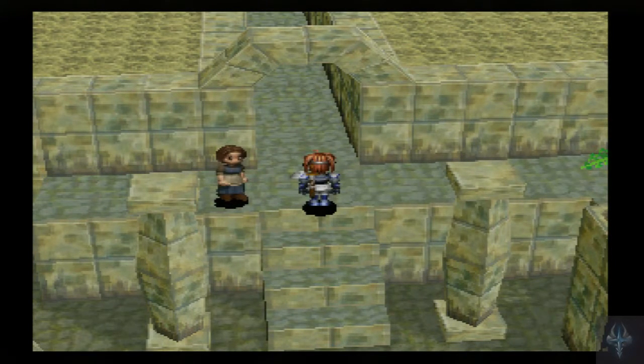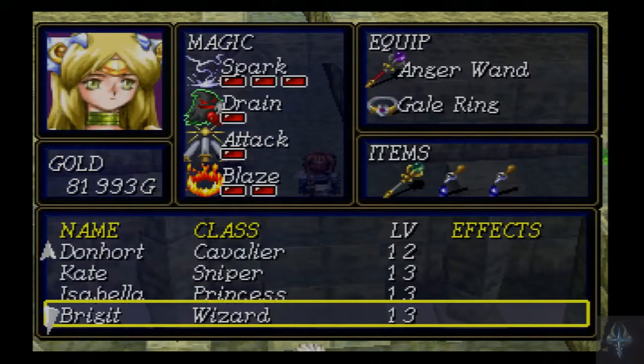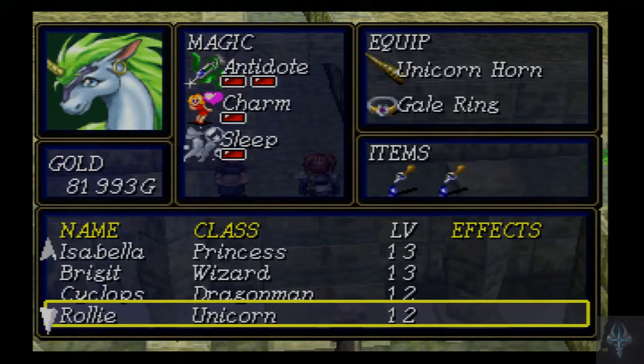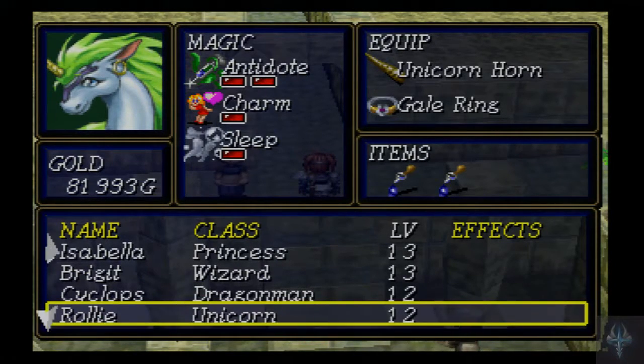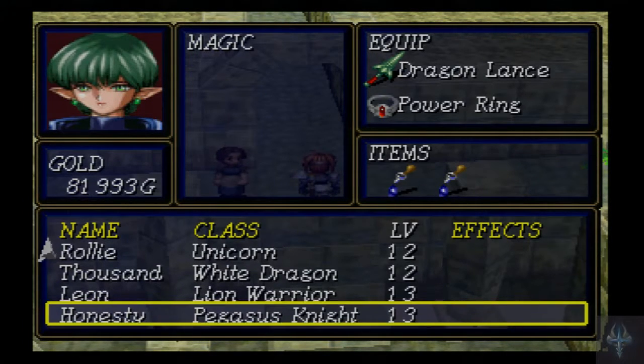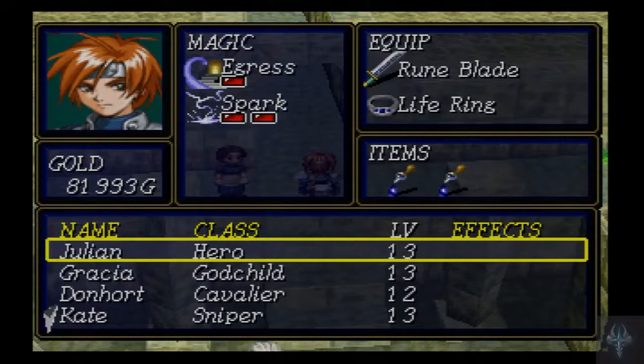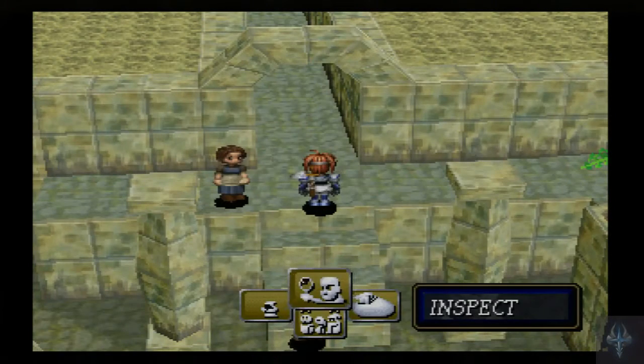Hello, ladies and gentlemen! MarauderyX here, back with more Let's Play Shining Force 3 Scenario 3. Some things I've done off-screen: I sold all of the items that we did not need, like the various maces and heat axes from the last fight. I bought healing drops to make sure everyone has two healing drops on them at all times, because medical herbs have basically outlived their usefulness.